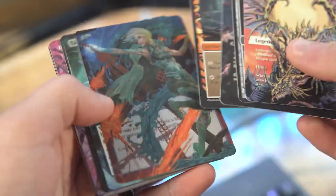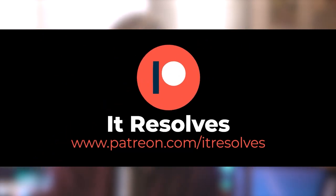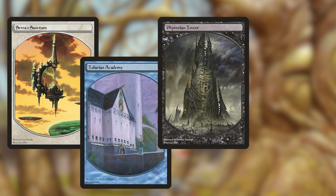Before we jump into the next game, I just want to remind you that we send out alters every single month to participating Patreon members. Please don't feel pressured, but if you are interested in supporting the channel and picking up some awesome alters every single month, you can check out all the details over on our Patreon page at patreon.com slash it resolves. This month, to honor some of the most impactful lands in Magic, we have the Urza legendary land cycle including Serra's Sanctum, Tolarian Academy, Phyrexian Tower, and Gaia's Cradle. They'll be available through November and sent to you at the end of the month. Thanks so much for watching!